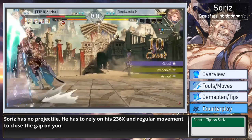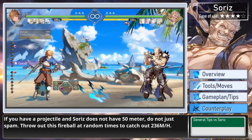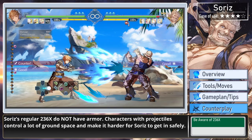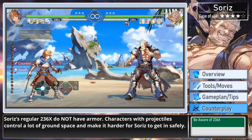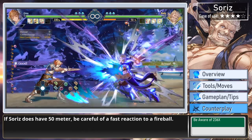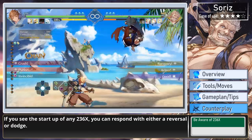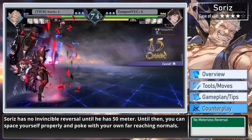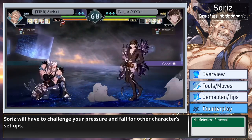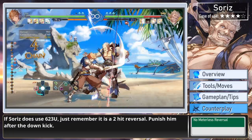Soares has no projectiles. He has to rely on his 236 specials and regular movement to close the gap. If you have a projectile and Soares does not have 50 meter, do not just spam — throw out fireballs at random times to catch out 236 medium or heavy. Soares' regular 236 moves do not have armor. Characters with projectiles control a lot of ground space and make it harder for Soares to get in safely. If Soares does have 50 meter, be careful of a fast reaction to a fireball. If you see the startup of any 236 move, you can respond with either a reversal or dodge. Soares has no invincible reversal until he has 50 meter. Until then, you can space yourself properly and poke with your own far-reaching normals. Soares will have to challenge your pressure and fall for other characters' setups. If Soares uses 623 ultimate, just remember it is a 2-hit reversal — punish him after the down kick.